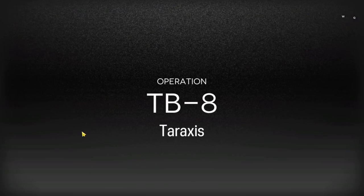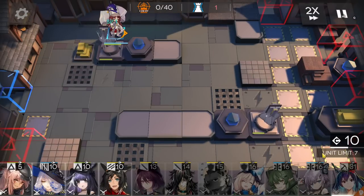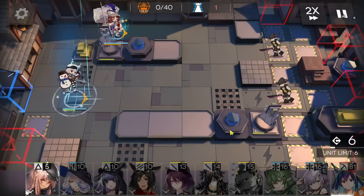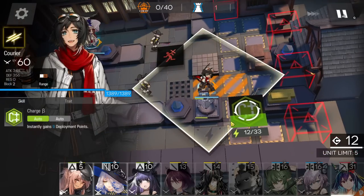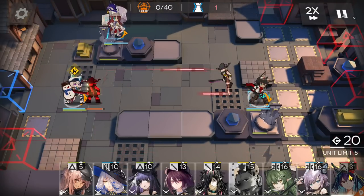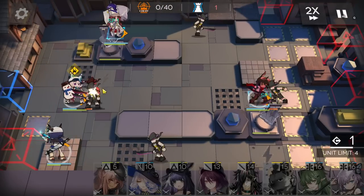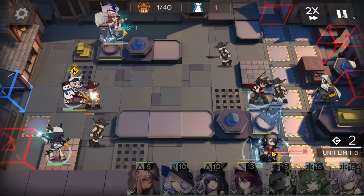Let me show you immediately. Get DP, wait, activate the skill, then deploy the defender here. When this enemy is no longer on this tile, go here to get DP — just one time the skill is enough for DP. Now deploy Charter on the top side here, then get DP with the ranged guard here facing the right side.